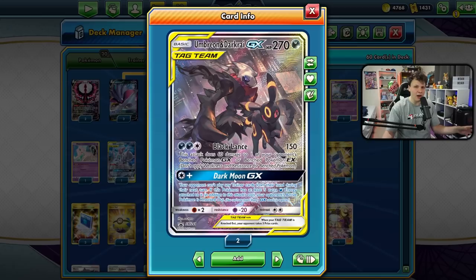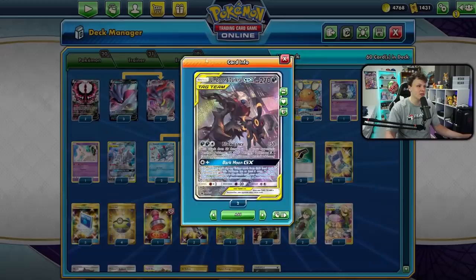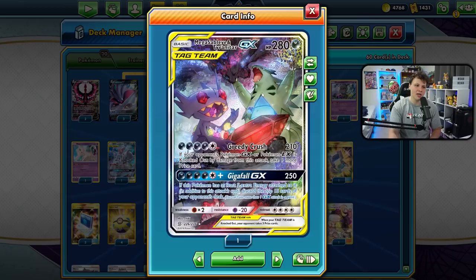The Mewtwo is in here for that Psychic typing in the Urshifu matchup so we can take big knockouts on Urshifus quickly. Malamar isn't weak to Fighting, but we'd rather just get one-hit KOs in those scenarios. Then we have the ridiculously powerful Dark Moon GX from Umbreon & Darkrai - possibly the most powerful GX attack in the game, but it takes six energy, which is why Moltres and Red & Blue make such a big difference to getting there.